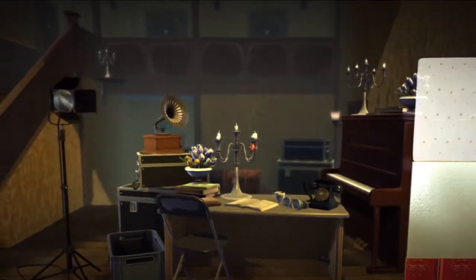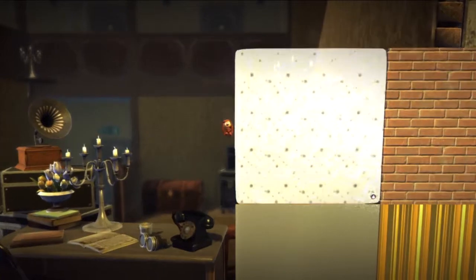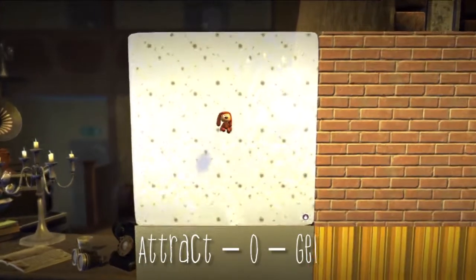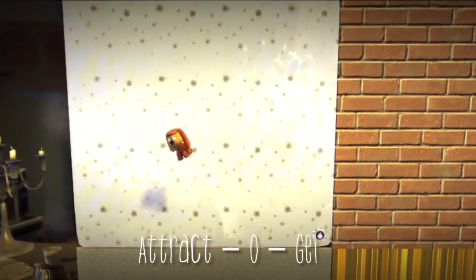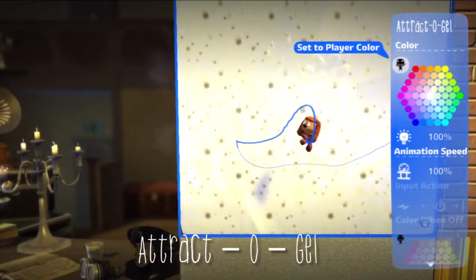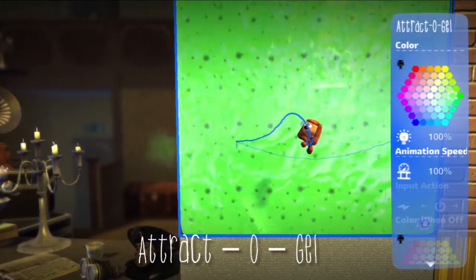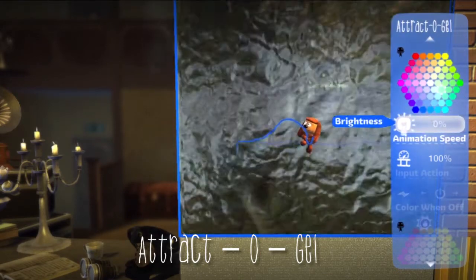The new Muppets Pack comes with 13 different materials. First off, we have the Tracto Gel. You can change its color, really neat, and then the animation speed.